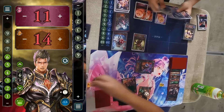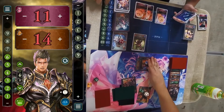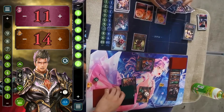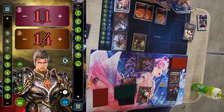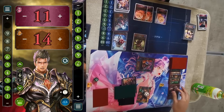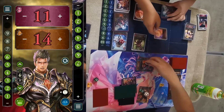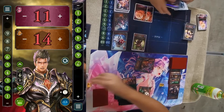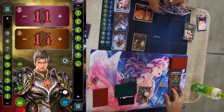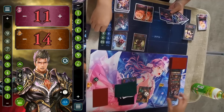Dragon is down to one card while Blood still has plenty in hand thanks to Soul Conversion — Dragon is getting controlled. They burn a card away, and then — Cerberus again! He drops and evolves the second Cerberus.